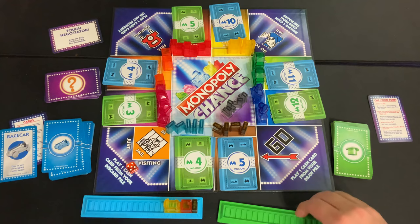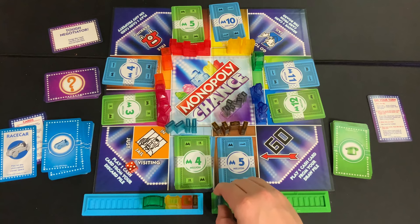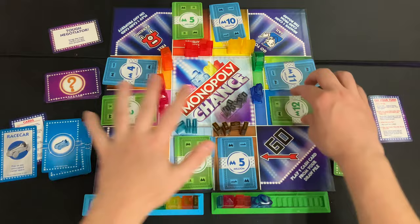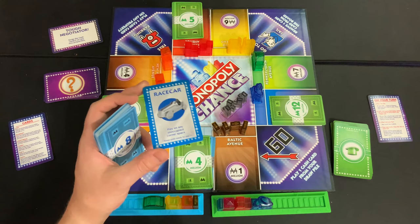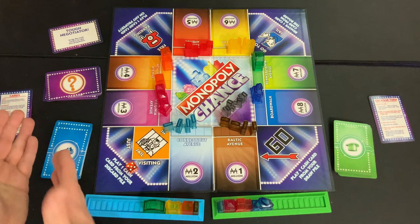You're supposed to start on the left side and work your way to the right — it doesn't matter too much. Blue gets their buildings, and green gets the blue, purple, red, and blue properties. Then collect all your cards from the board and discard pile, put them back into your hand, and shuffle to begin the next round. Whoever was next in turn order starts the new round.